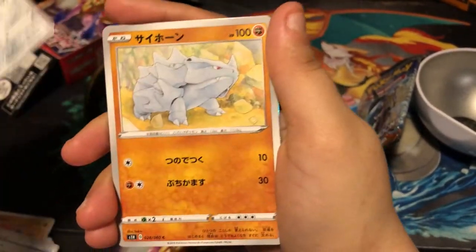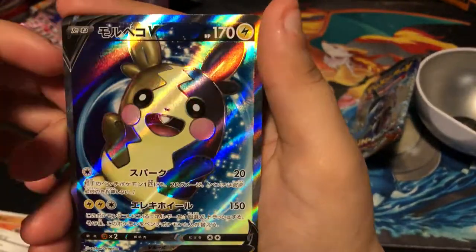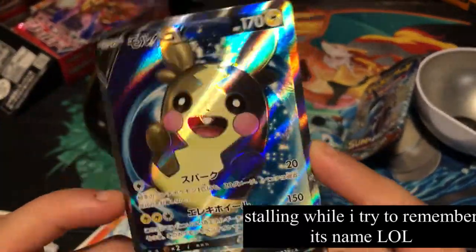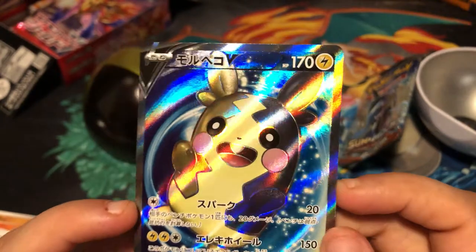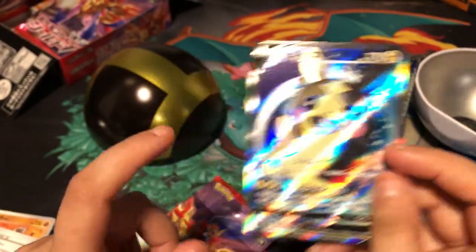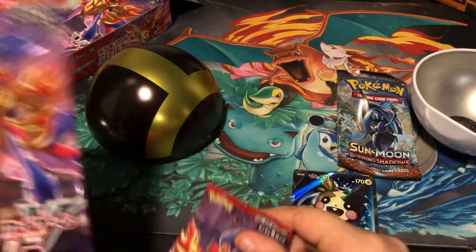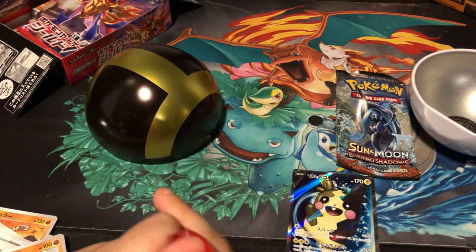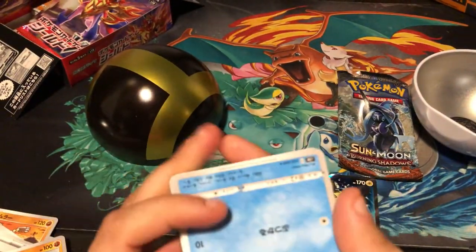Please let me get a Pokémon trainer. This looks really cool — why does it look so cool? Is it full art or something? Morpeko V — and it feels really nice. I think we pulled something good. But yeah, I want some trainers, man. Let's get some trainers. I don't want Zamazenta — I have too many Zamazenta, to be honest. There's a lot.